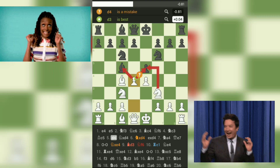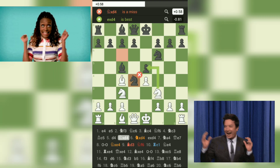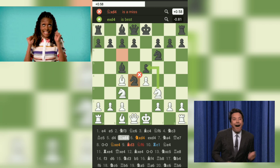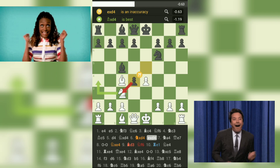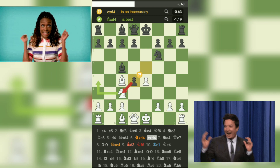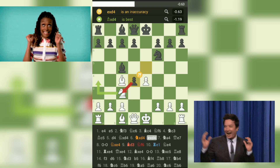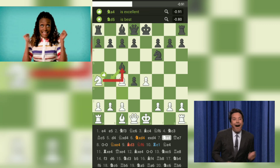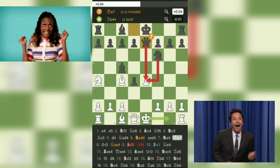5.d4-Nxd4 — White sacrifices a pawn with a tactical shot, aiming to disrupt Black's position. 6.Nxd4-exd4 — Black accepts the pawn offer, grabbing material advantage. However, it comes at the cost of weakening their position. 7.Na4-Qe7 — White launches an aggressive attack on Black's queen, forcing it to retreat.